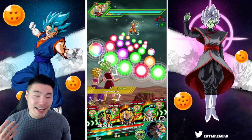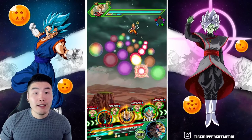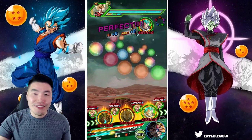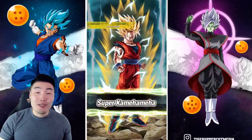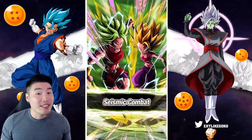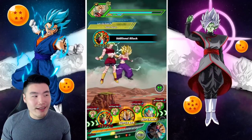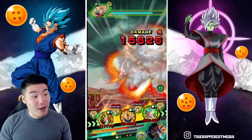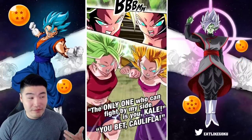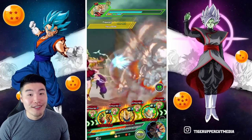If you guys haven't given Kale and Caulifla the respect they deserve yet, haven't awakened them or taken them for a run — do it, man. I know everybody's attention is on Kefla right now since the banner just dropped, but don't sleep on Kale and Caulifla. We didn't get a chance to build too much defense yet, so that was really unfortunate timing. We'll have a chance to get our HP back over the course of the stages. We're only on the Tech Goku — if we had a chance to attack a couple times first, it wouldn't have been nearly as bad. We got this — I did not bring any items because I knew we had this.